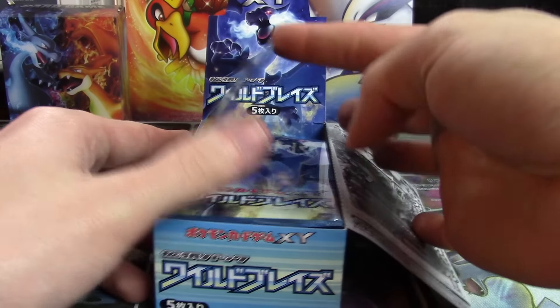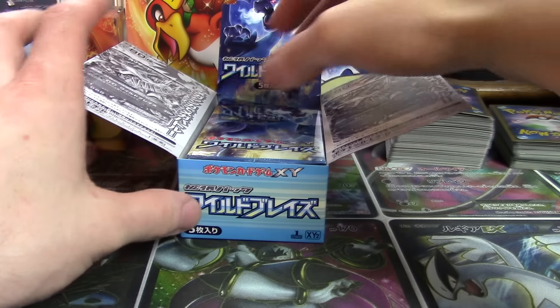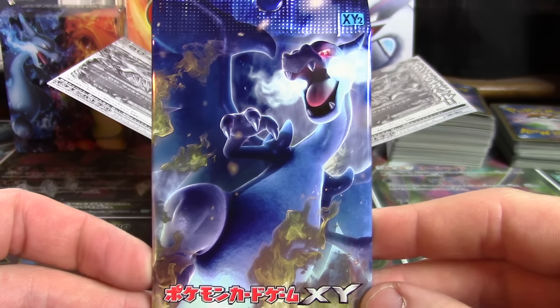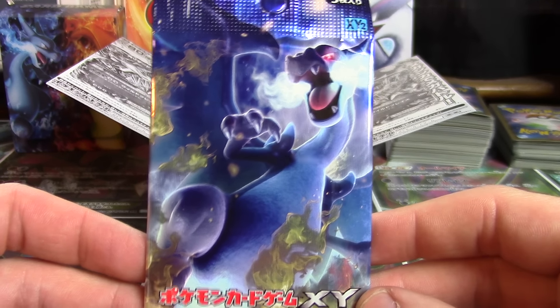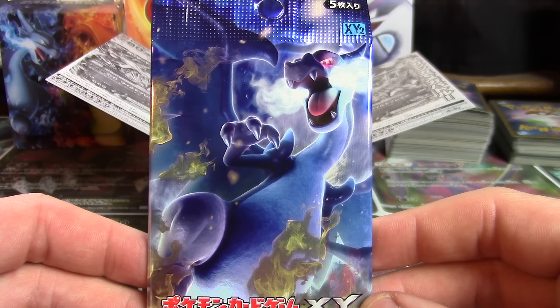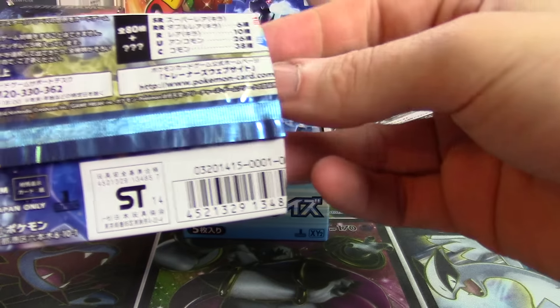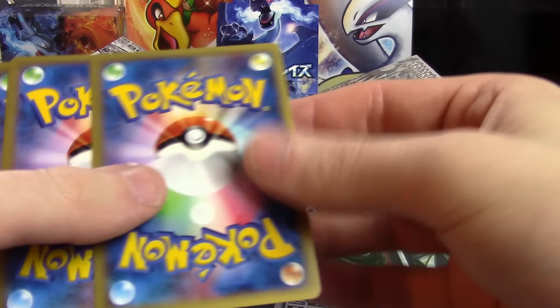These came straight from AmiAmi — for whatever reason they decided to restock and put them up as a pre-order a couple of weeks in advance. Being able to snag five more Booster Boxes of X and Y2 at regular retail price — retail price in Japan minus 20% plus shipping to America — is pretty fantastic. Enough about that, let's get into the good stuff and open up pack one.